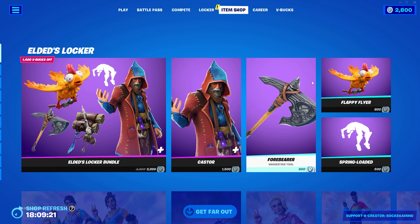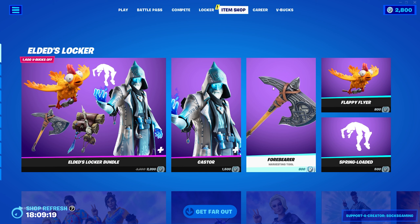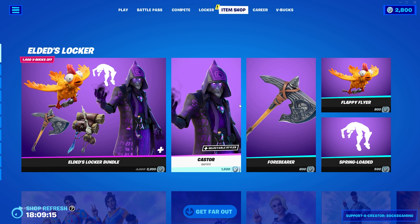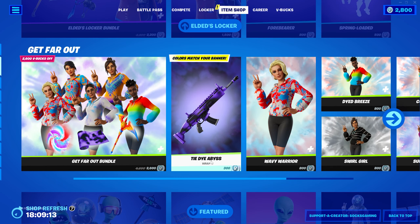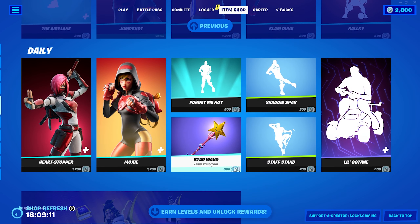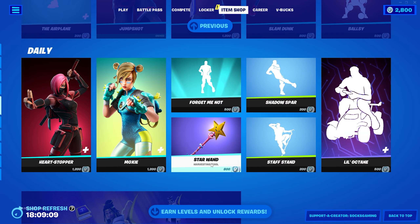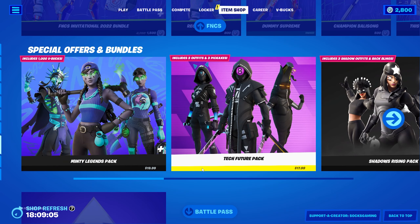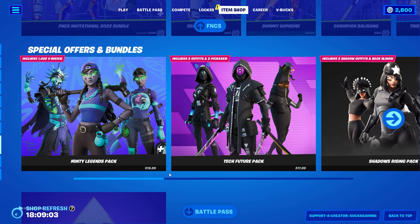In order to get the Fan Fervor emote, this emote will be in the item shop for 200 or 300 V-Bucks depending on the rarity. It seems like a World Cup emote. If you want to cop it, use code SAUCE GAMING — and that's how to get it. Thanks for watching guys, peace out.